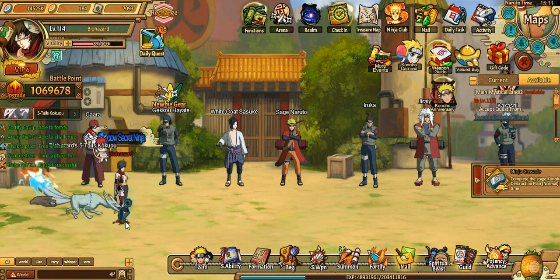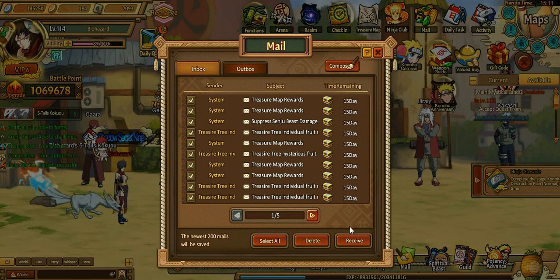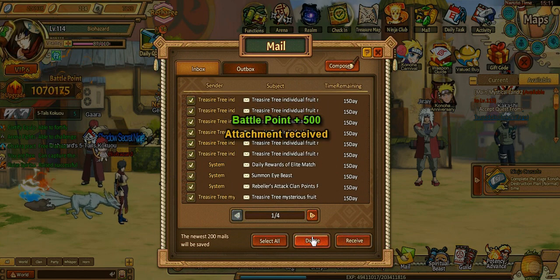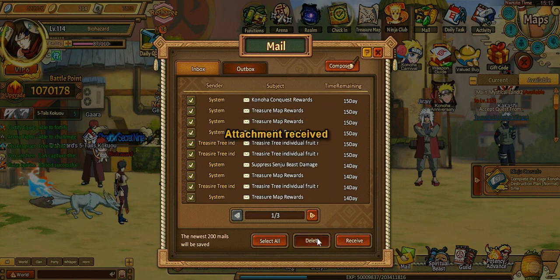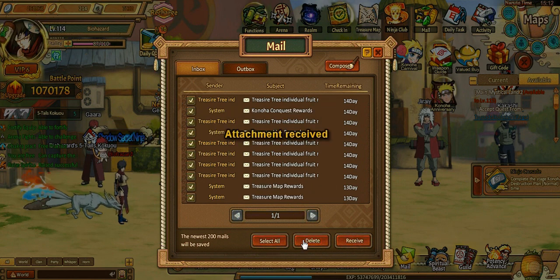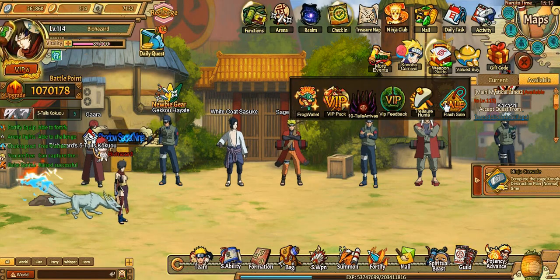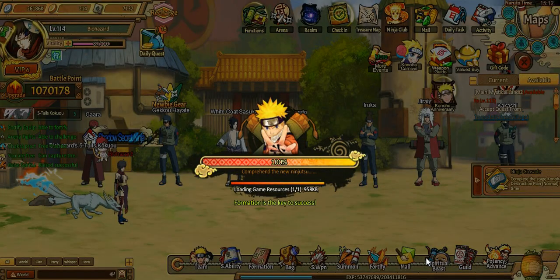What's going on guys, Bao here back with some Anime Ninja. I am sick, sorry if I sound a little bit different, but I thought I'd get some content out for you. Looks like somebody leveled up — let's grab all of this. I've been saving all these because I didn't upload yesterday, but the new events are up so we're gonna check that out. They did put the flash sale on and I did buy the level 4 jade boxes.